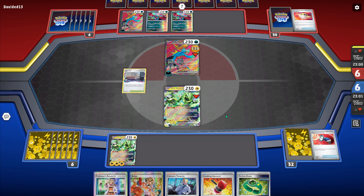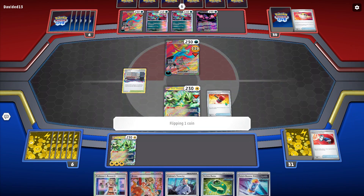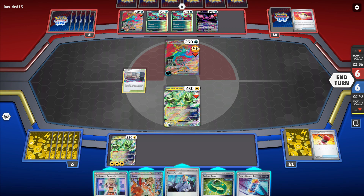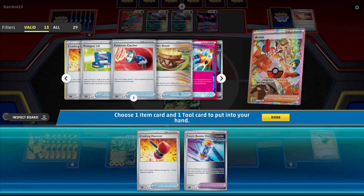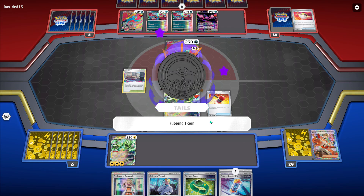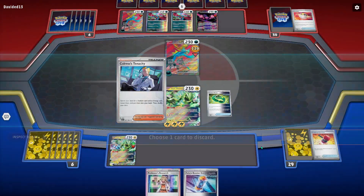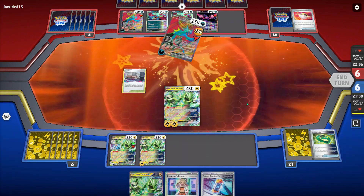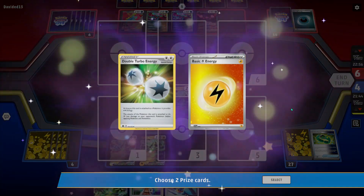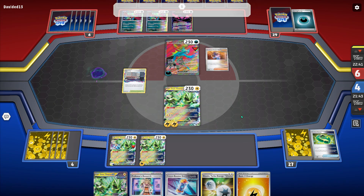They're getting the Pecharunt on here, which makes me kind of nervous that they have a Canceling Cologne and they're just going to go off. But they're benching it because they know that is a solid attacker in this matchup. All they need to do is take two prizes at some point, and then when I'm down to two prizes they can just one-shot two Iron Thorns back to back with Pecharunt. So I'm definitely going to want to hit into that before they can attack with it. I grab the Crushing Hammer off Arven because all I really want to do this turn is discard that energy off the bench — but I flip tails again. I get another Iron Thorns on the bench just to spread out my energy so I have more options to attack with next turn and take two prizes.